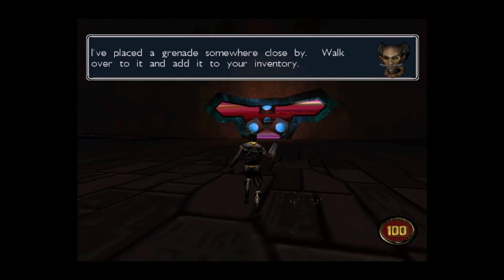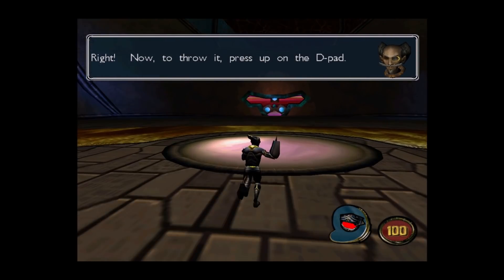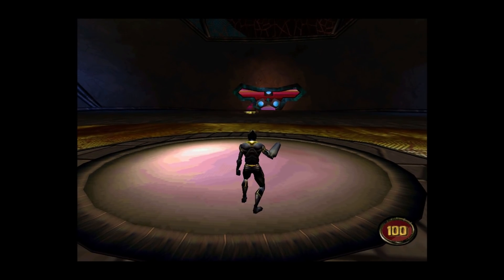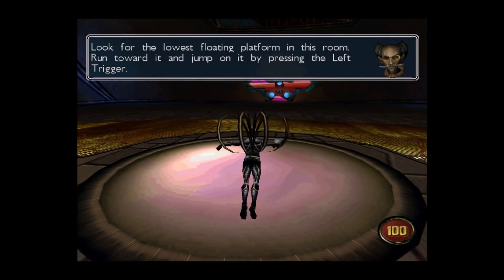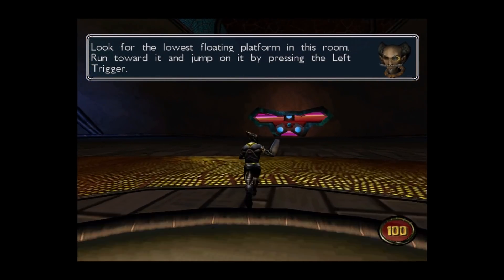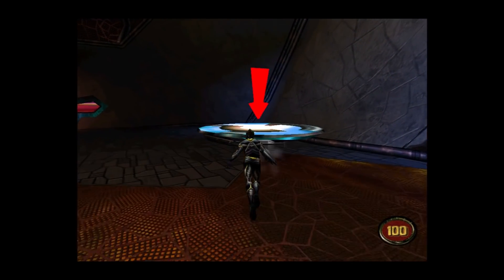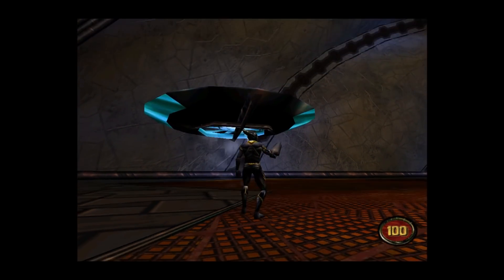I've placed a grenade somewhere close by. Walk over to it and add it to your inventory. Now to throw it, press up on the D-pad. Smash him! Now let's learn to jump and use your parachute. Look for the lowest floating platform in this room. Run toward it and jump on it by pressing the left trigger. Now jump to the platform closest to you. Oh god, this is so hard with the controls.